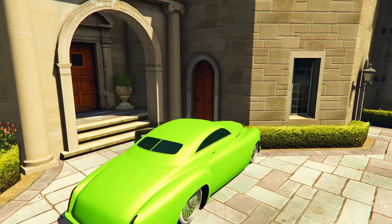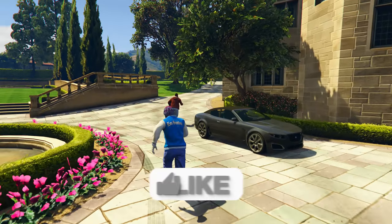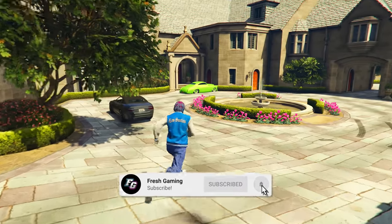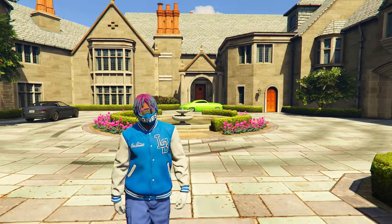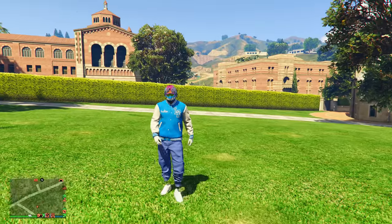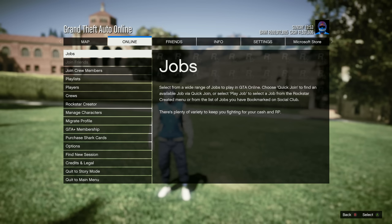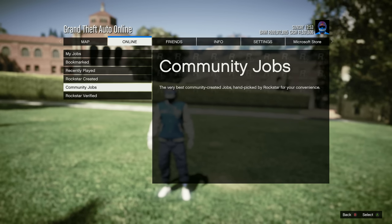Before getting into the video, drop a like and subscribe so you don't miss out on future GTA 5 videos. Now let's get into the very first money method — the brand new one. To start it up, press your pause menu, go to Online, then go down to Jobs, Play Job, and this time select the new option that says Community Jobs.